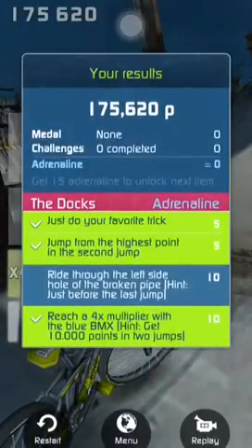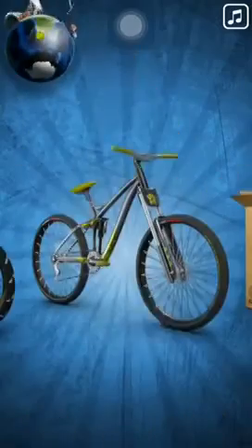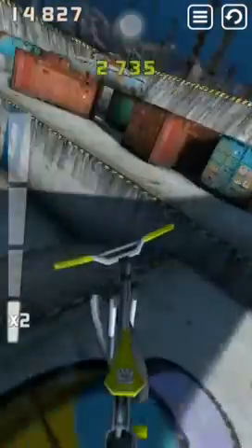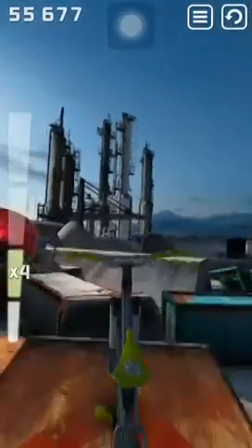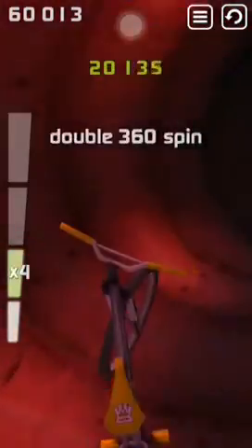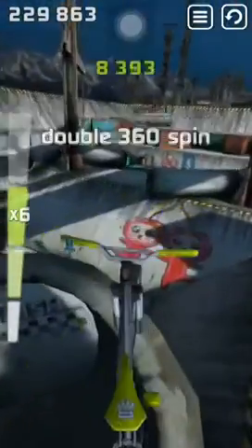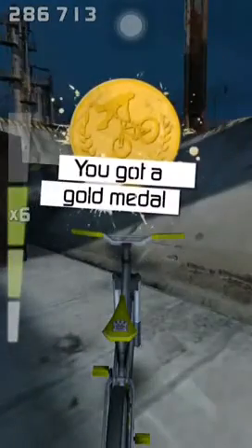Got me 175 points. Ride through the left side hole of the broken pipe — let's do that, because it will give us an achievement. And I landed it, boys! Starting off good. We got the times six. Can we get the left side thingy? Yes! And we'll go for it all. 286 — and we got a gold medal, new paint! We did not, however, get the extra 10 adrenaline points.